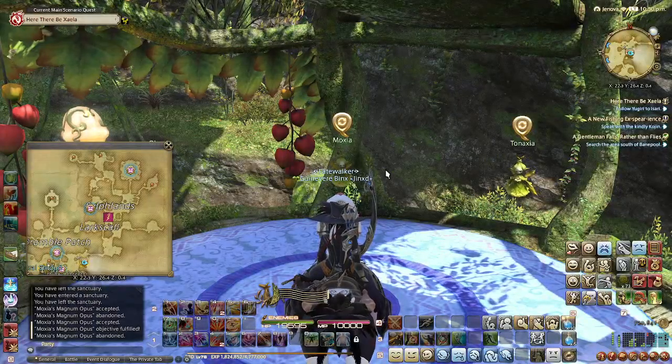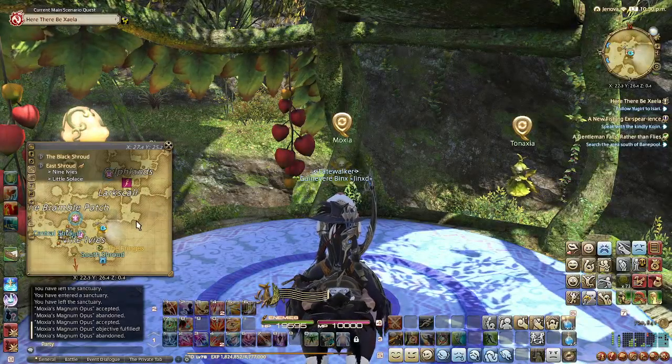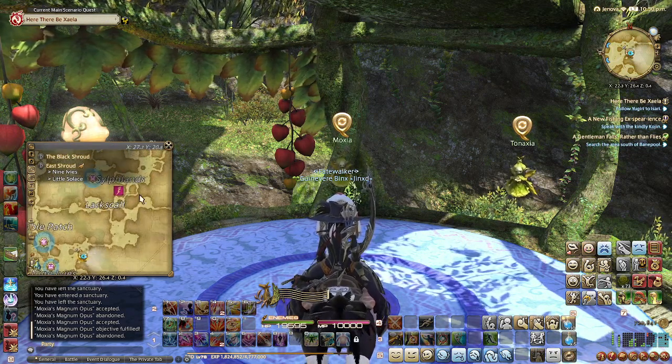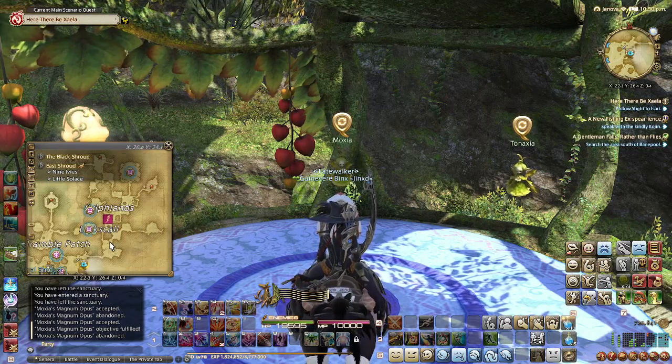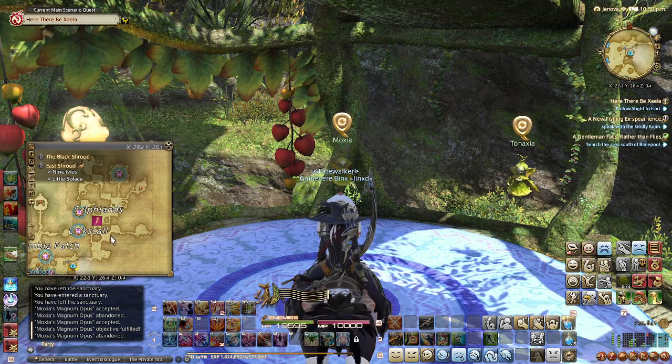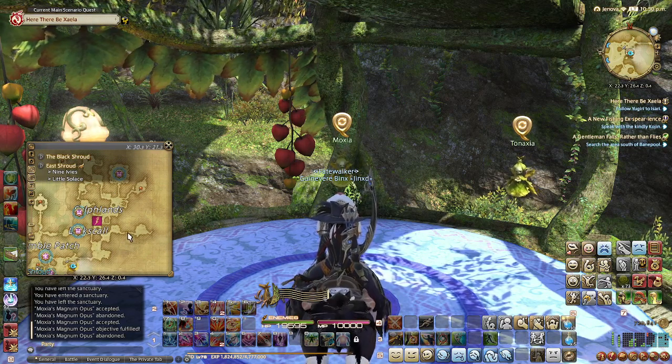Hello and welcome back to another Binx's Guide to the B-Stripes! We are over here in the East Shroud with the Slyphs. If you're looking to teleport here, Hawthorne Hut is going to be your teleportation point for the area, and I do highly recommend having flying before you attempt any of these. The primary area that these quests take place is up here, and trying to navigate this on foot is nothing but a royal pain. Save your sanity — have flying!